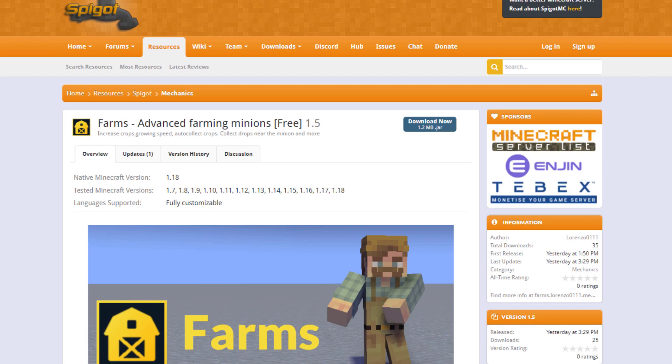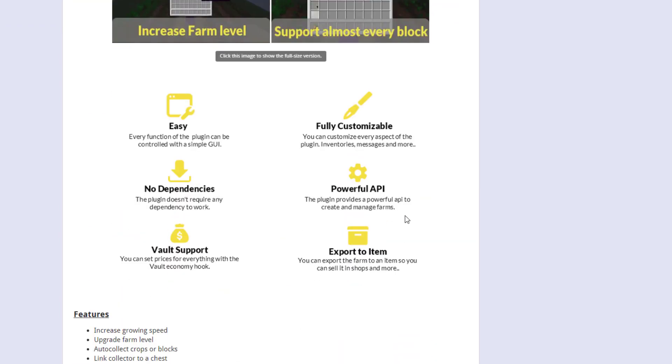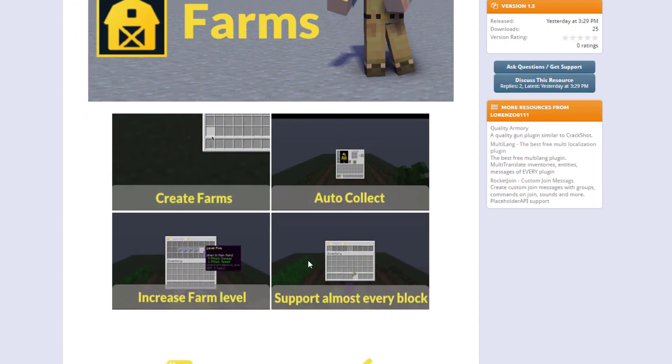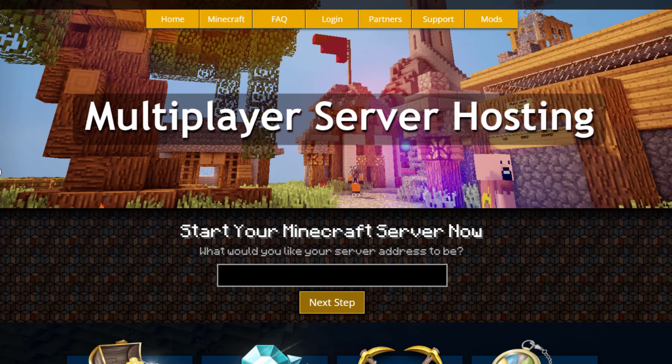Here we are on the Spigot page. You can see it's updated from 1.7 to 1.18 and it was actually released yesterday, so it's a very new plugin. Hopefully there'll be more documentation uploaded soon, but at the moment there's just a couple of pictures. Really cool plugin — but if you need a server to host it on, check out serverminer.com for the best and cheapest hosting around. Subscribe, like, comment, and I'll see you next time.